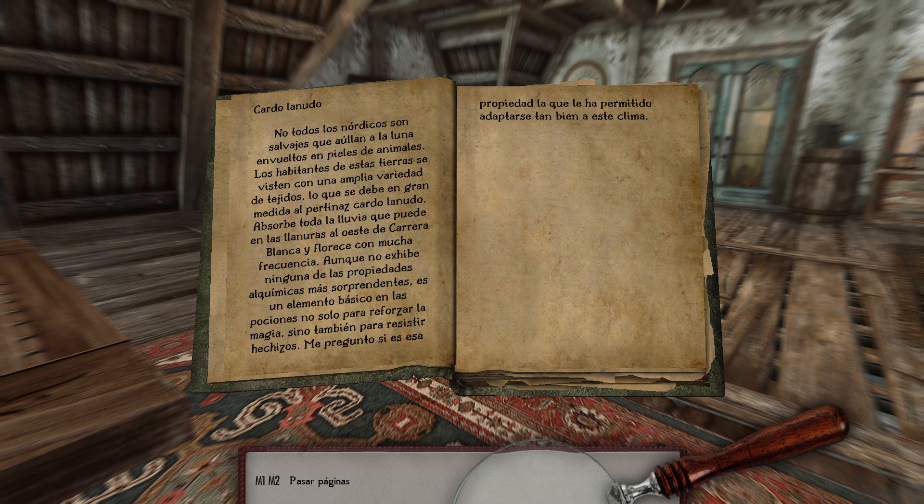Cardolanudo. No todos los nórdicos son salvajes que aúllan a la luna envueltos en pieles de animales. Los habitantes de estas tierras se visten con una amplia variedad de tejidos, lo que se debe en gran medida al pertinaz cardolanudo. Este absorbe toda la lluvia que pueda en las llanuras al oeste de Carrera Blanca y florece con mucha frecuencia. Aunque no exhibe ninguna de las propiedades alquímicas más sorprendentes, es un elemento básico en las pociones, no sólo para reforzar la magia, sino también para resistir hechizos.